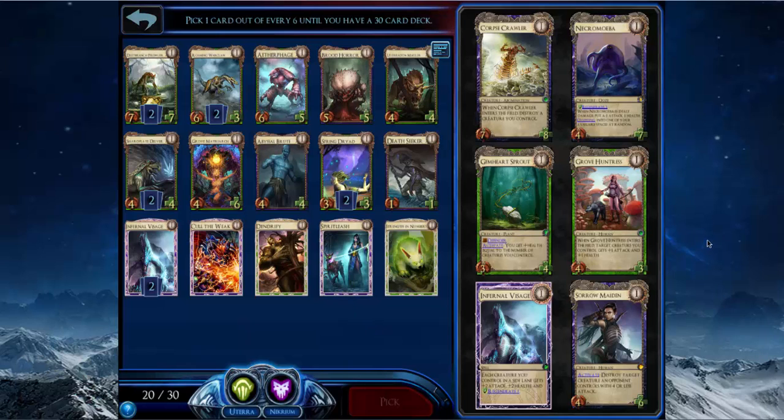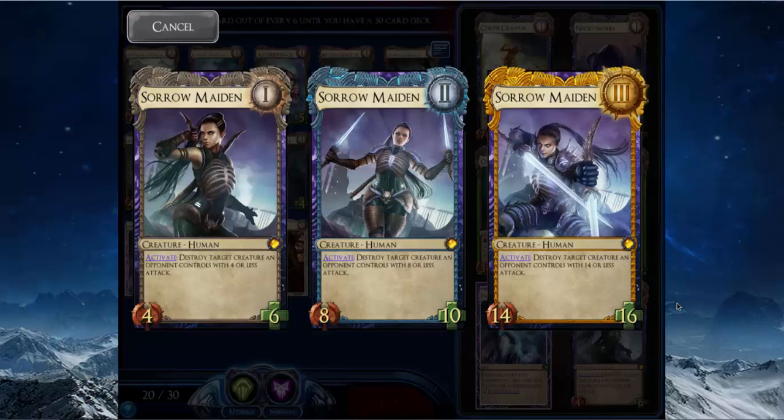Necromoeba also makes Oozlings which pump Spring Dryad and provide sacrifice targets for Spirit Leash. Growth Hunters is a really solid card, just not on the same level as these heroics. Sorrow Maiden is an incredible control card — a little small at ranks one and two but once it survives to your next turn it takes over the board state. It kills anything with power four or less — basically Cold a Week on a stick every single turn.